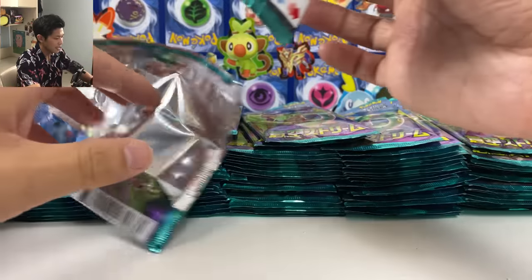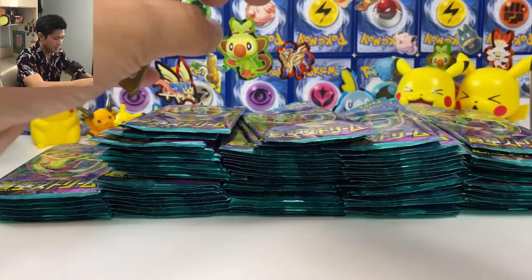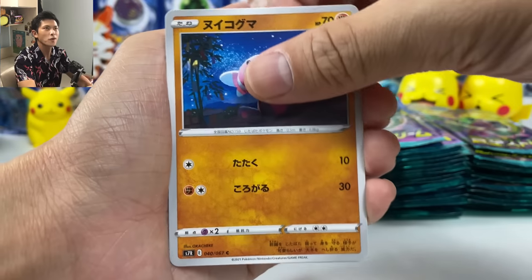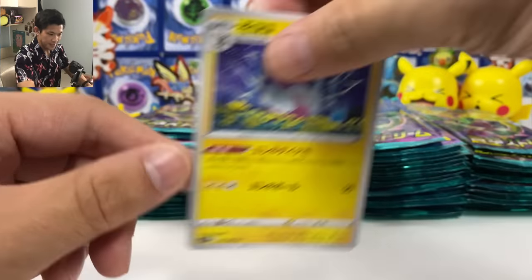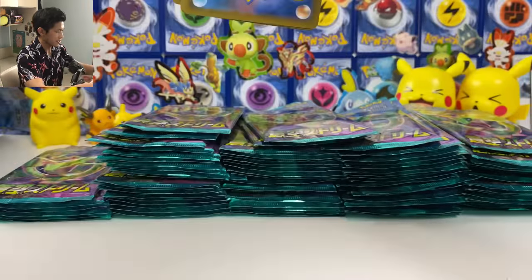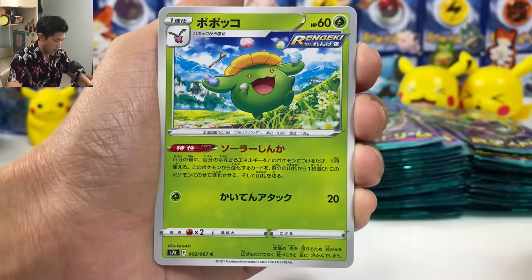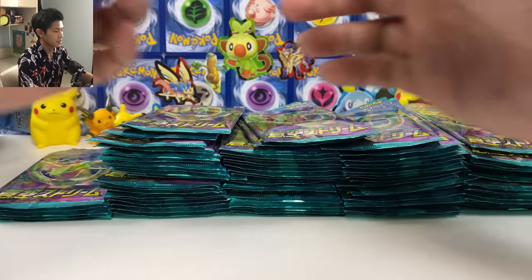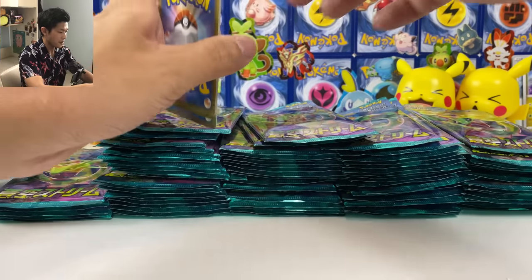Volcanics, Appleton. Almost done on this side. Aurora energy — give me that gold energy, lightning energy. Tokusu. And we got Flapple — this is the useful one. Charge lightning energy to your bench Pokemon from your discard pile. So useful. We got another Flapple, a second one. Come on, just give me that Ray — give me that Ray hyper rare.